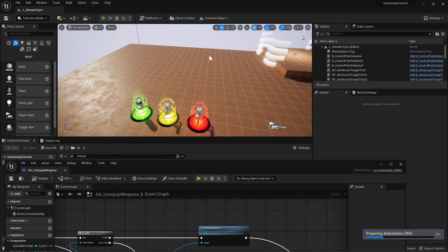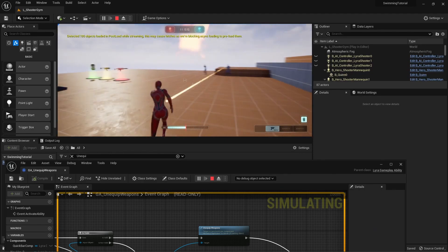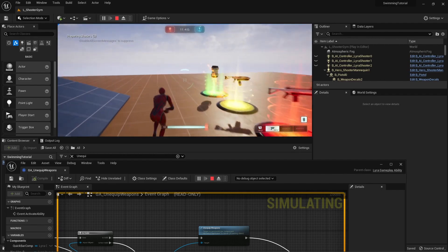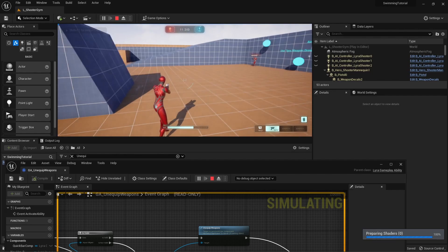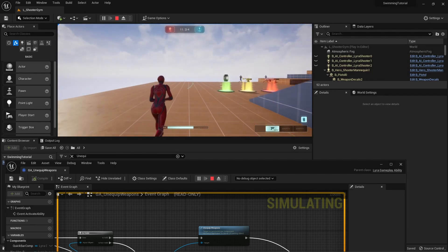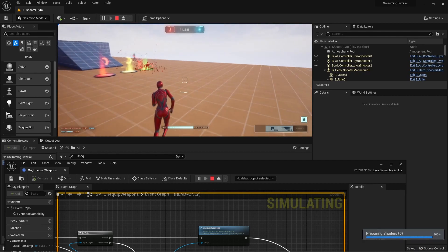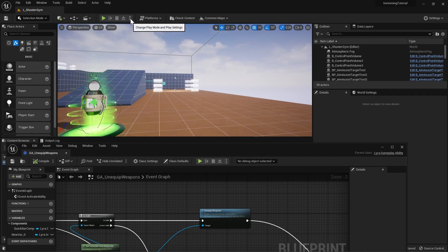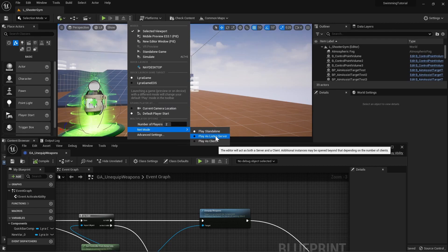Let's go to the common maps, open the shooter gym, and play. Now when you press U it will unequip the weapon. When you respawn you still have that weapon. With god mode on, if you scroll your mouse wheel the weapon comes back, and if you go through a weapon spawner you equip it right away. It works correctly.